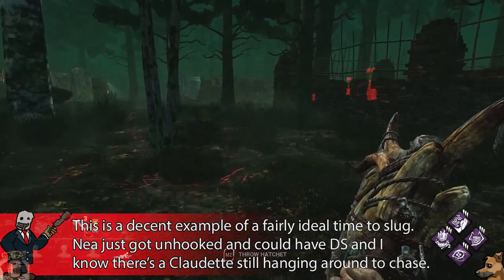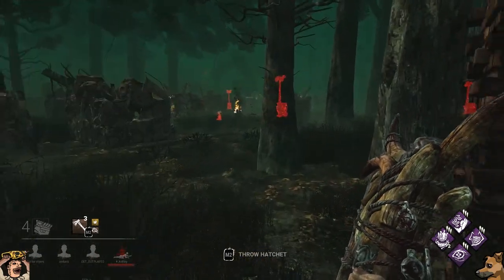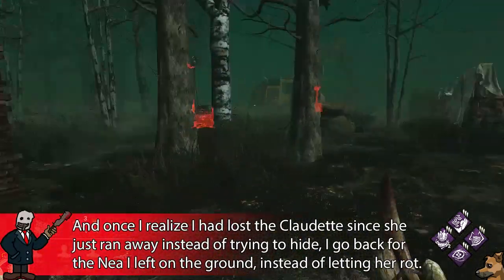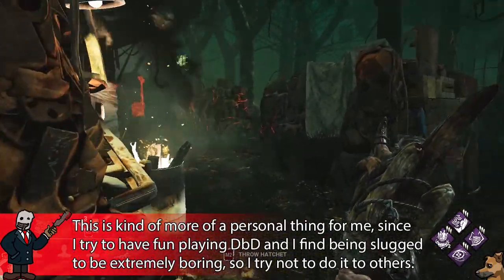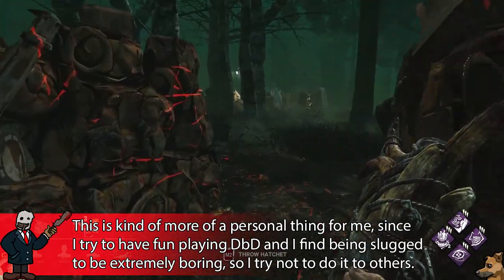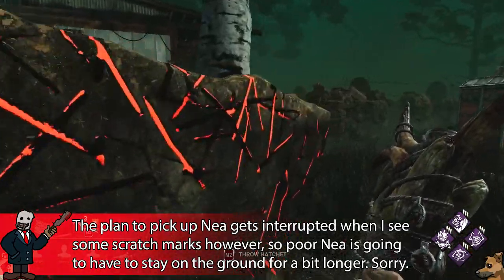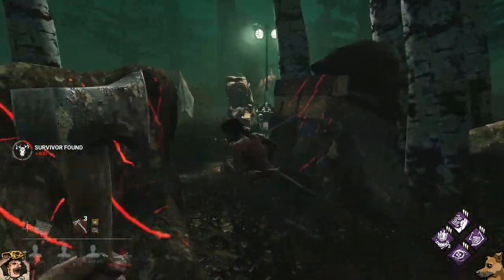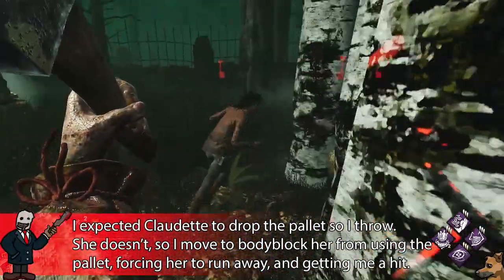Another area the Huntress excels at is pallet loops. Despite moving at only 110% speed, since you have a ranged attack, you can typically throw over a loop and basically just ignore it — as long as the loop doesn't have extremely high walls like trees, rocks, or stacked hay bales. This also extends to loops with long straight portions.